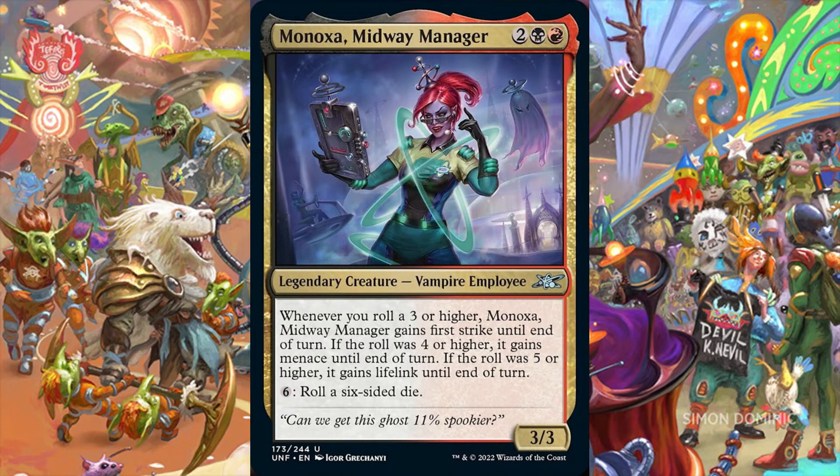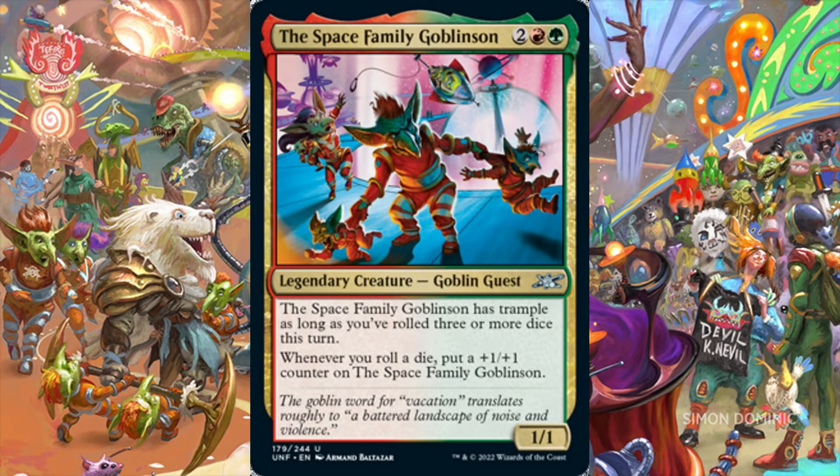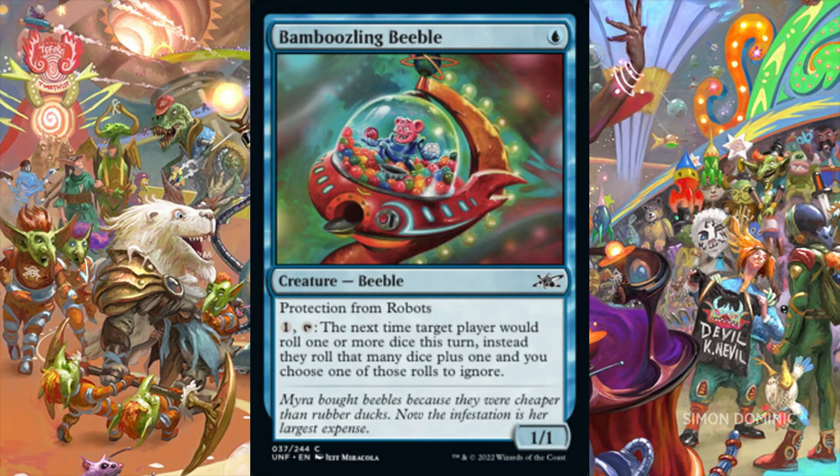With peripheral spells and effects permitting us to roll multiple dice each turn, Minoxa has a higher probability of triggering, and reaching her ceiling of a 3/3 First Striker with Menace and Lifelink should not be difficult. The Space Family Goblinsen is a 1/1 legendary goblin guest for 2 in Gruul colors, and it has Trample as long as we roll 3 or more dice this turn. Whenever we roll a die, we put a plus-1, plus-1 counter on the Space Family Goblinsen.